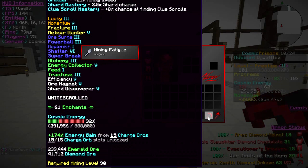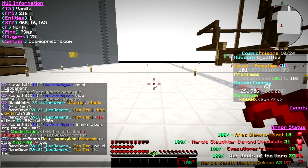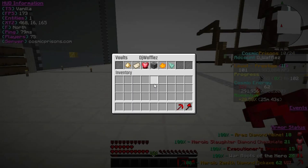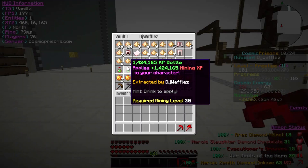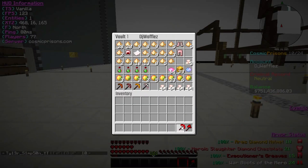We have a lot of enchants. It's Prestige 7, so we have all these enchants on it at the moment. I'm working on trying to get it to Prestige, but at the moment I've been taking all the energy out of it because you need to have Diamond Ore. And you can see it has a whole bunch of Emerald Ore.